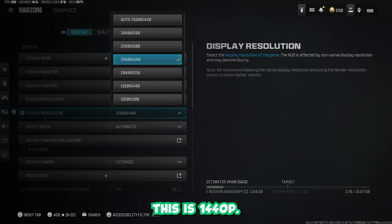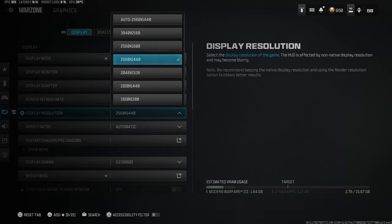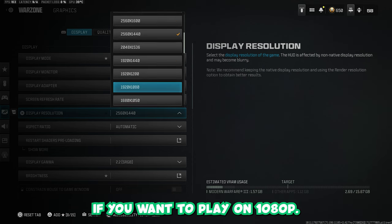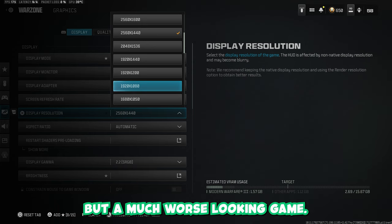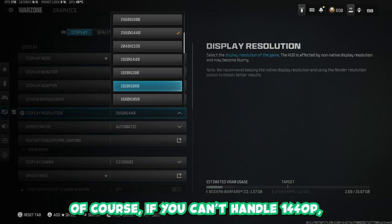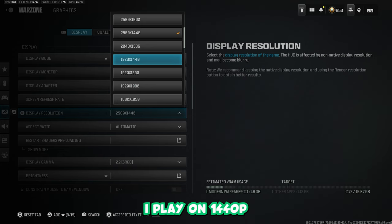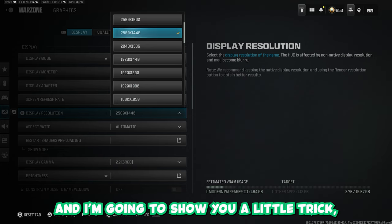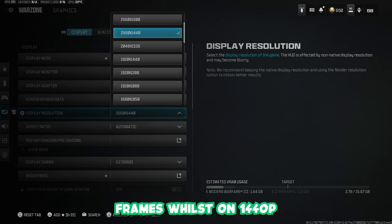Then the display resolution — this is 1440p. For anybody that doesn't know, that's 2560x1440. If you want to play on 1080p, that's 1920x1080. Now, 1080p will give you better frames but a much worse looking game. If you can't handle 1440p, that is absolutely fine — play with what you have. I play on 1440p, and I'm going to show you a little trick in a minute to get better frames whilst on 1440p.